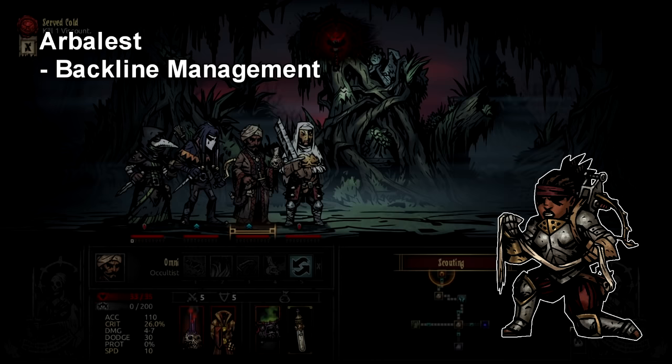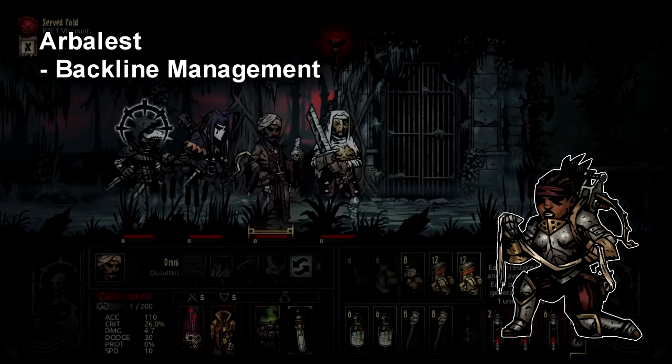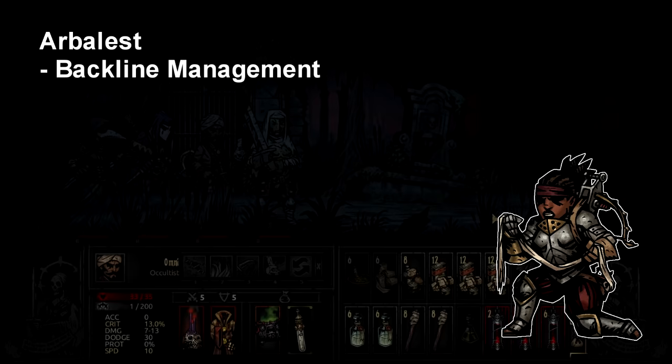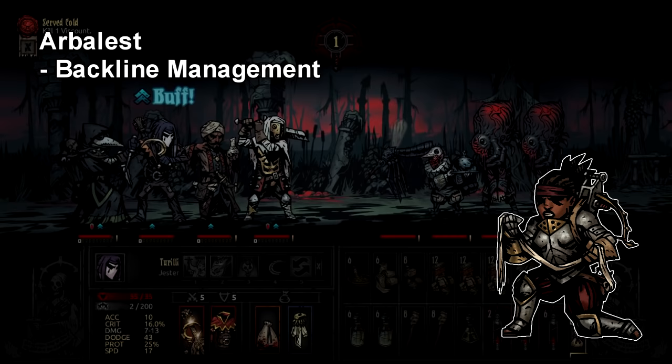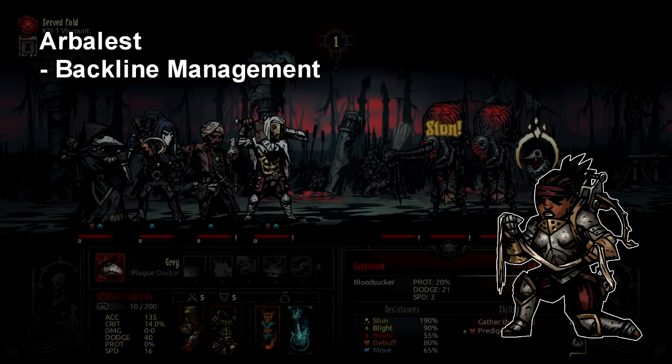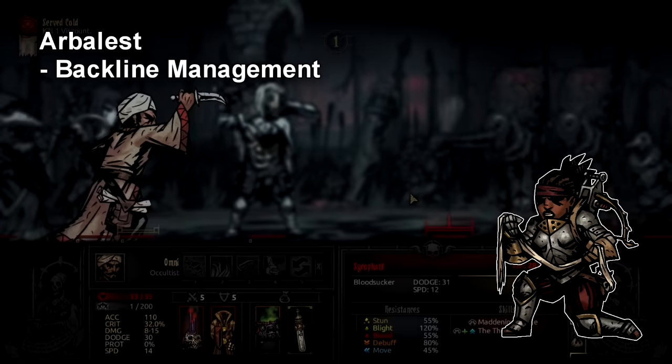For Arbalest it's a combo tip: first, don't sleep on Suppressing Fire, and second, know when to just shoot instead of using it. Many enemies are very squishy in the backline, so you don't have to mark them — you can just shoot them once and have someone else finish them off. Suppressing Fire is really good against enemies pushed to the back, like size-twos or the spitting pig in the Warrens, because the crit debuff is so big that most enemies cannot crit you once it's applied, and the accuracy drop is also solid.